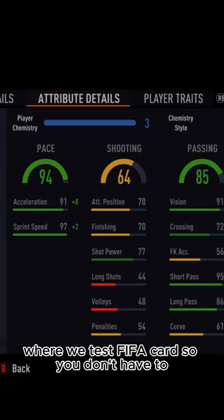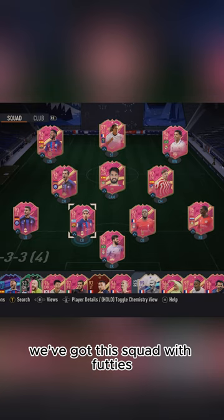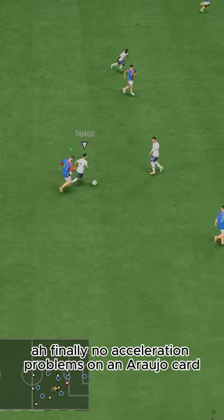Welcome to Baller or Bust, where we test FIFA cards so you don't have to. Today we've got this squad with Fuddy's Ronald Araujo. Finally, no acceleration problems on an Araujo card.